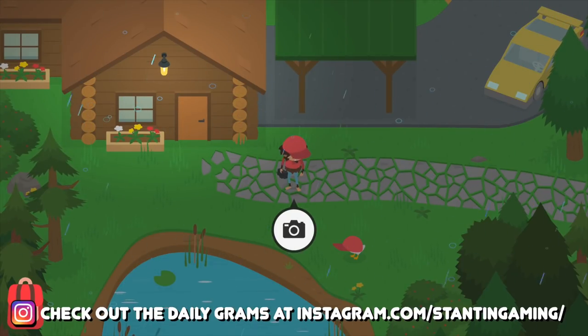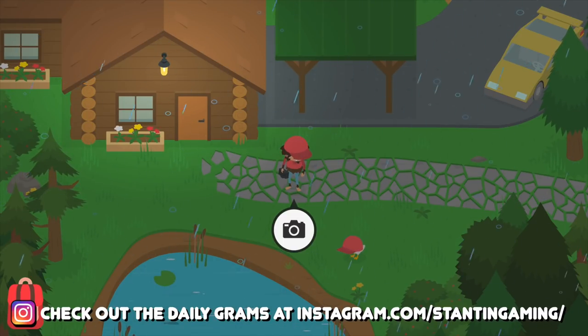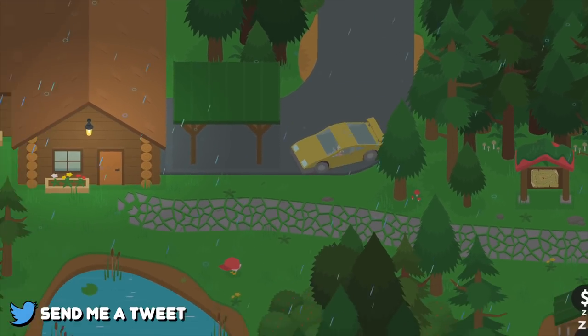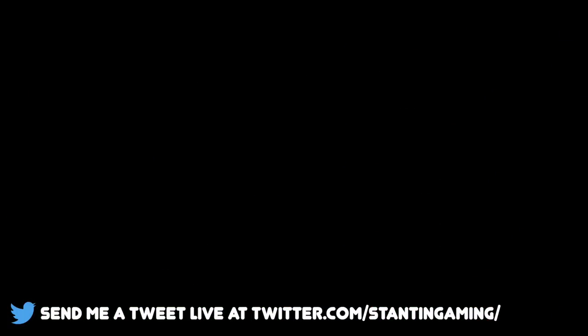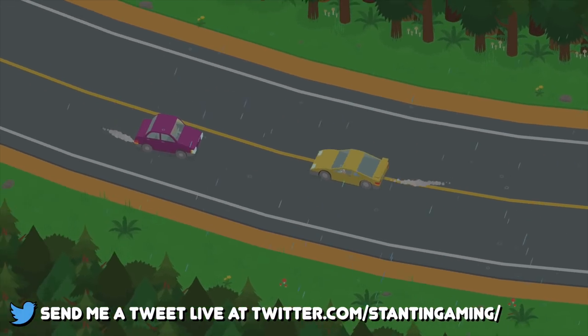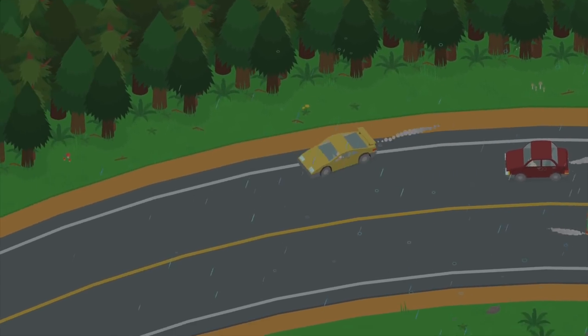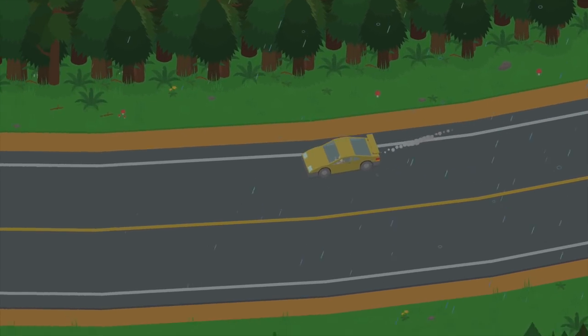Hello everybody, and welcome back to Sneaky Sasquatch. My name is Constantine, and we have returned to carry on with the photo missions. Unfortunately, before we start taking pictures, we're gonna have to go back to the camera store because we are out of camera film. We took so many photos in the previous episodes, so let's go ahead to the camera shop right here.